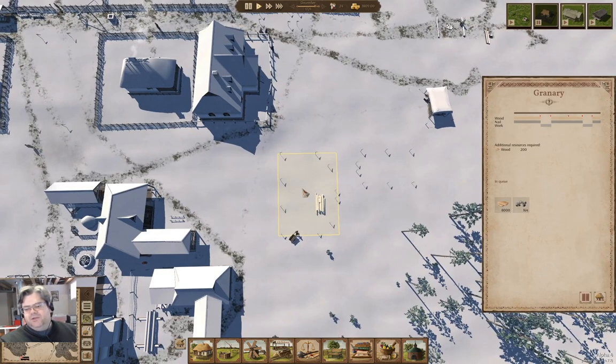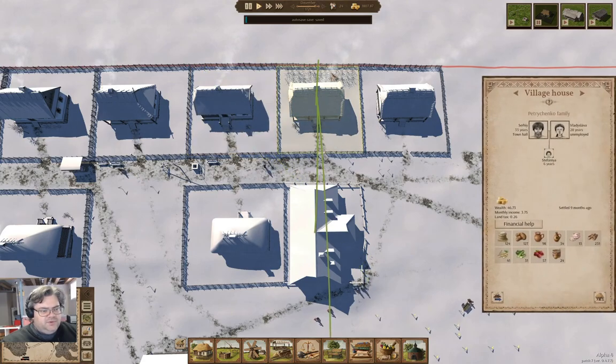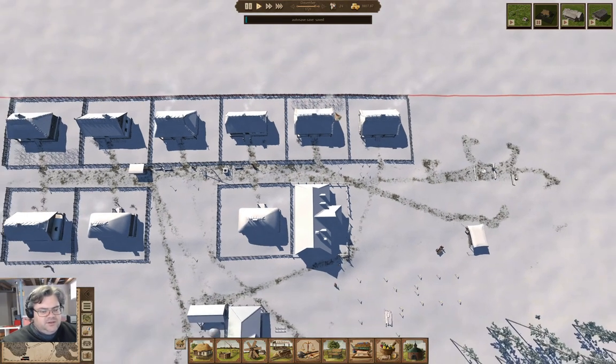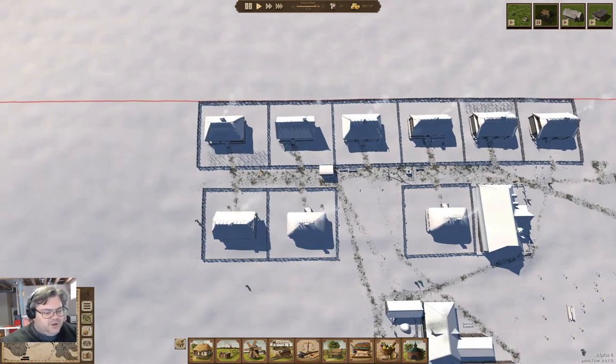The granary is where we're going to purchase the excess produce from the gardens — not farms — the ones with yards will potentially put up.